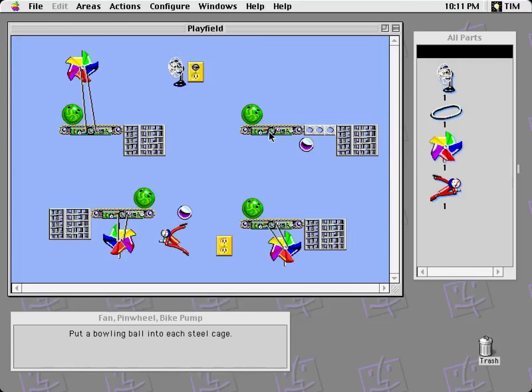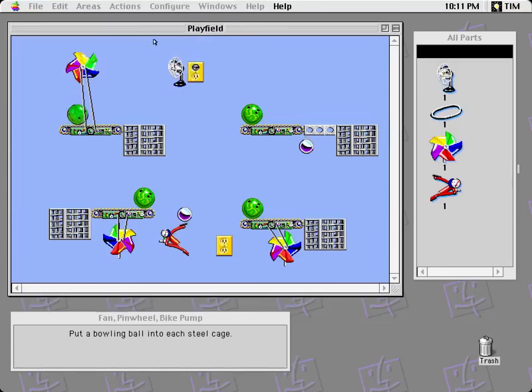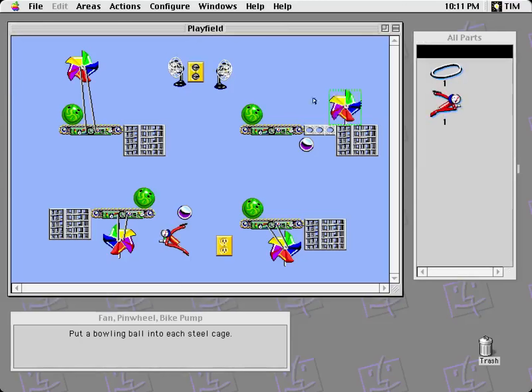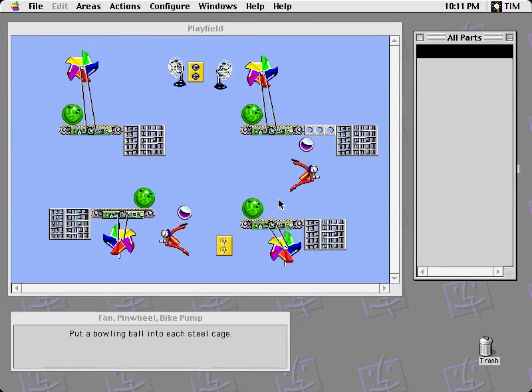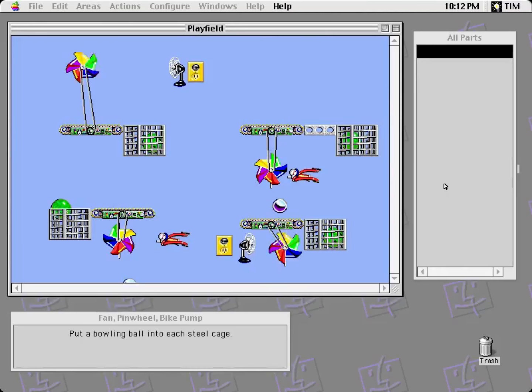Fan, pinwheel, bike pump — so this is like just a big dump of all of the puzzle elements. Put a bowling ball into each steel cage. The pinwheel is a way to turn wind into rotational energy. Conveyor belts need to be powered. So basically I can just do something similar over here. I'm supposed to use a fan here, because that outlet's already placed there. And then the pinwheel for this goes like that. Well, that worked.